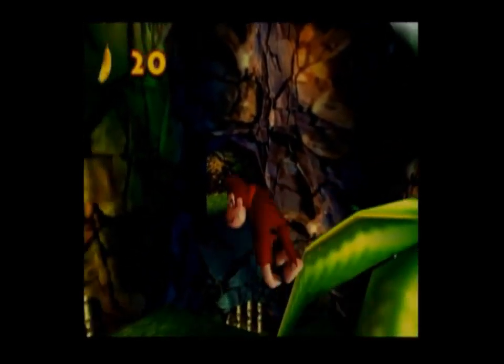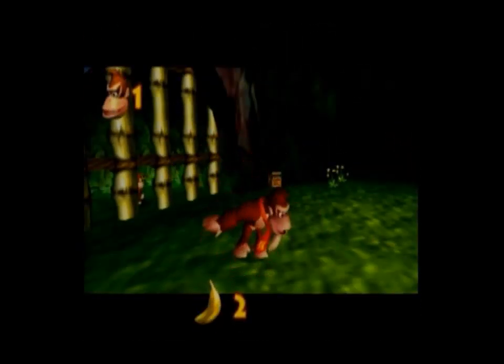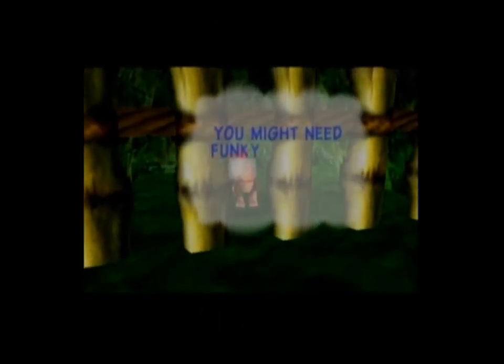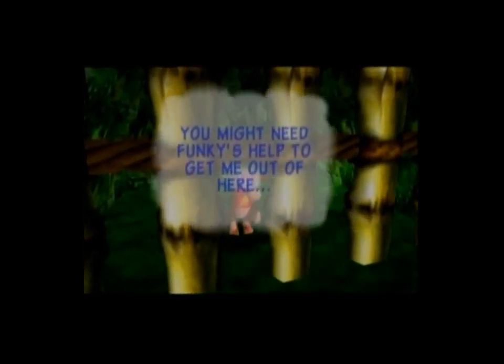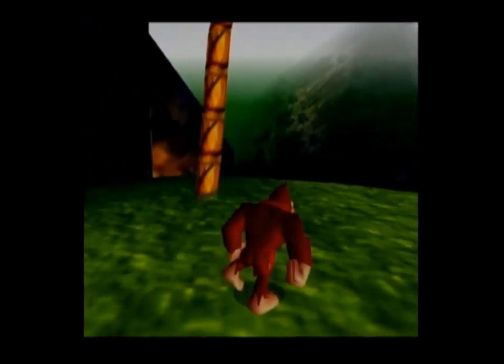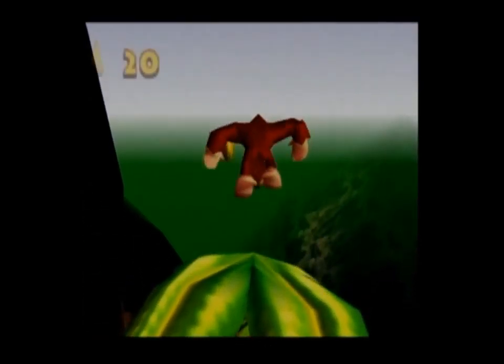I think there's five bananas up here — yep. There's a golden banana just ripe for the taking. So we have found Diddy. He says we might need Funky's help to get him out of here. And thus, these three switches with the coconuts on them will be our way to free Diddy Kong here.